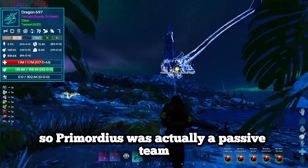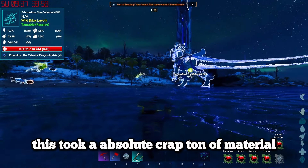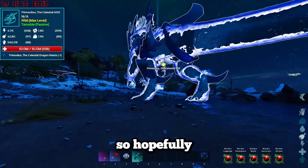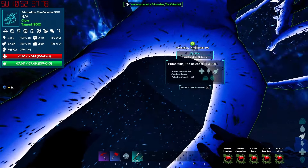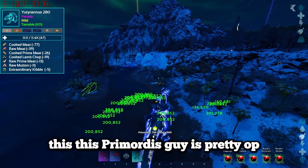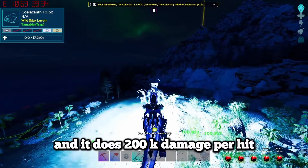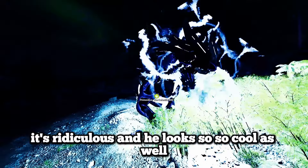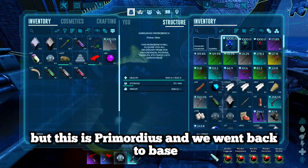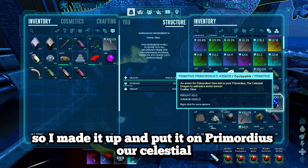Primordius is pretty OP - his breath attack literally just nukes everything around and does 200,000 damage per hit. It's ridiculous. He looks so, so cool as well. There are a few different celestials you can get, but this is Primordius. We went back to base and he actually had his own armour too, so I made it up and put it on Primordius our celestial. Then we collected everything needed to make the warchief summon - the final boss of Anaki Ascended.